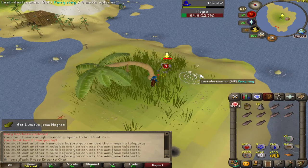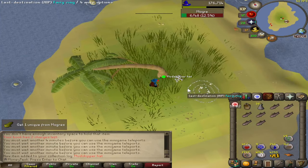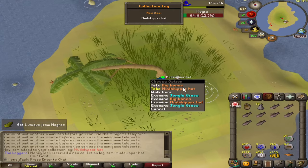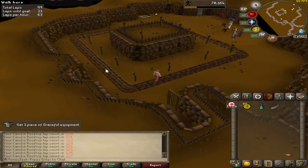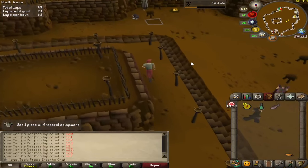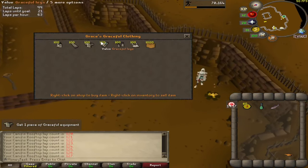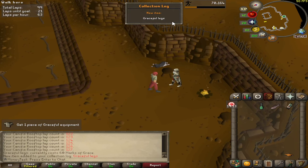We then moved on to Morgers after finishing our Slayer level that we needed and got the Mudskipper hat. After that, we moved on and got our first piece of Graceful, which is always big for a low-level Ironman. There is Grace - let's go over and buy the legs. 60 marks of Grace and there it is.